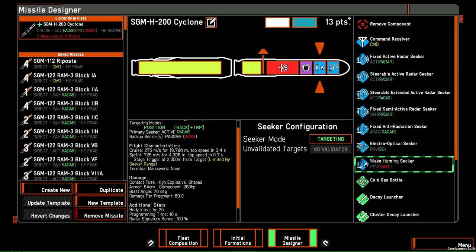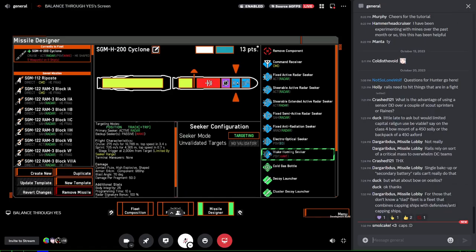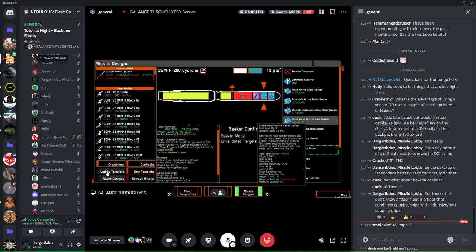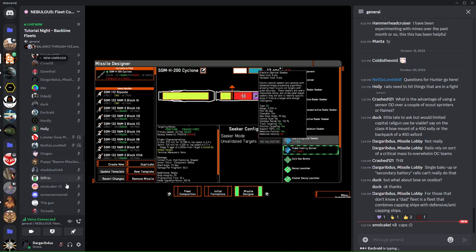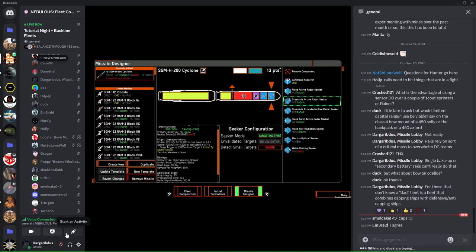The secondary seekers will only take over if the primary seeker cannot get a solid target lock — that's the whole thing with primary versus secondary seekers. The basic premise is: if the primary can't do anything, the secondary takes over. Secondary seekers can be really strange and I have always struggled to explain them properly, but that's the core of it.